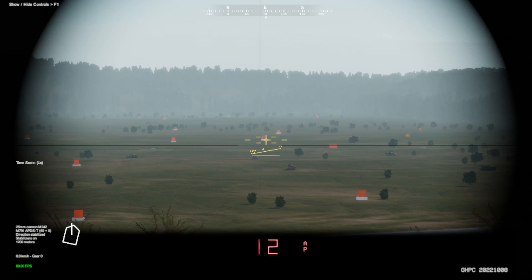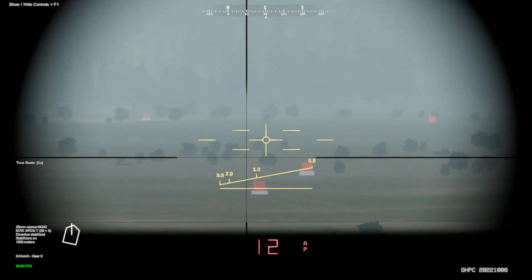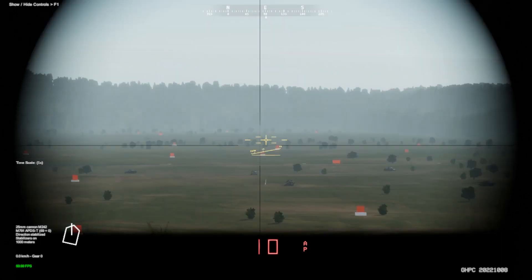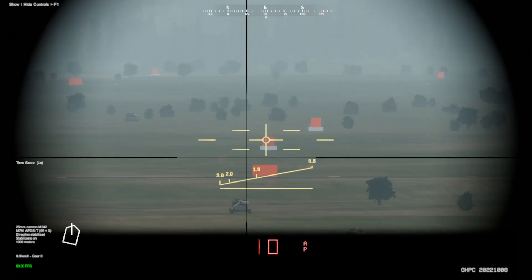The first thing we're going to do is use the scroll wheel to zoom in. You can see that little triangle that says 0.5, 1, 2, and 3 — that's how we range our targets in the Bradley. If we wanted to reduce or increase our range, we use the page up and page down keys. If we hit page down, we go down to 1,000 meters; page up goes to 1,200. We'll start at 1,000 meters and engage this first target with our armor-piercing rounds.